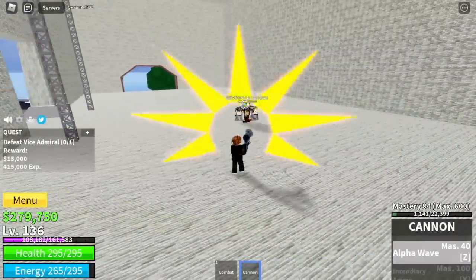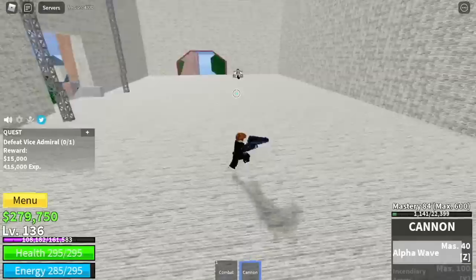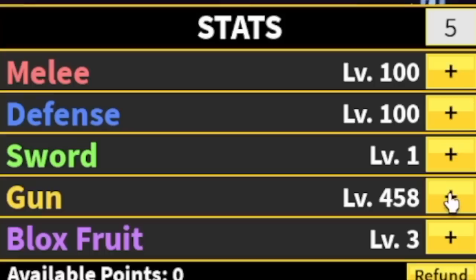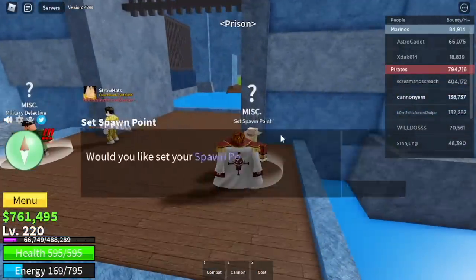We're gonna skip lots and lots of quests, but don't worry, that's fine. We got a code. Stat check: 100 melee, defense, 458 gun. That's the last time I'm gonna mention the blocks boots.